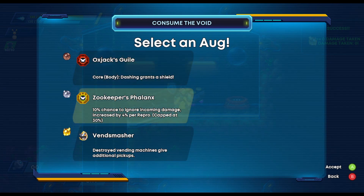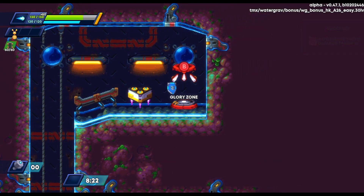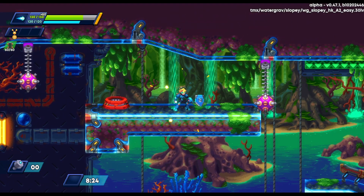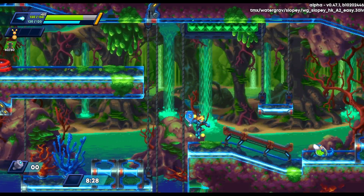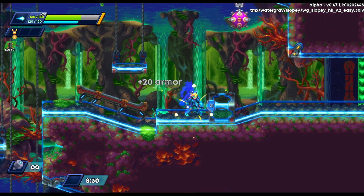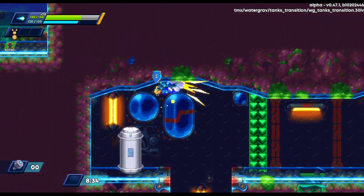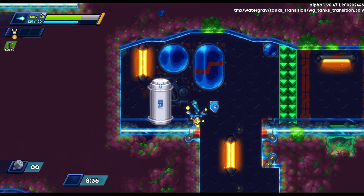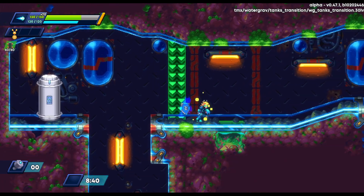This is a pretty good piece — it's a 10% chance to ignore incoming damage and you get an extra 4% for each repro you have. We have the orbital shield so we're at a 14% chance to not take damage. In my opinion, if you have repros, it's probably the best armor piece in the game. We've got two pieces now, hopefully we can finish the set.